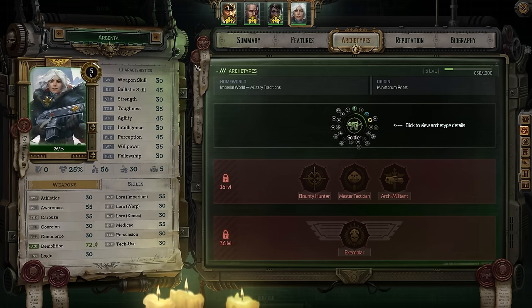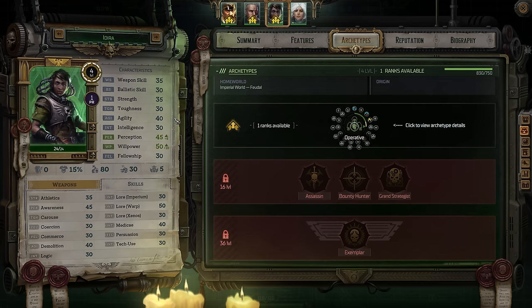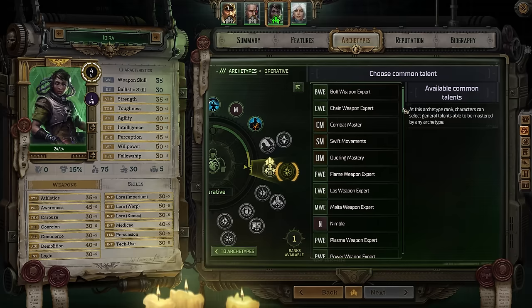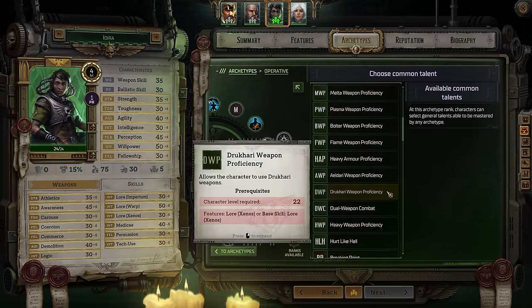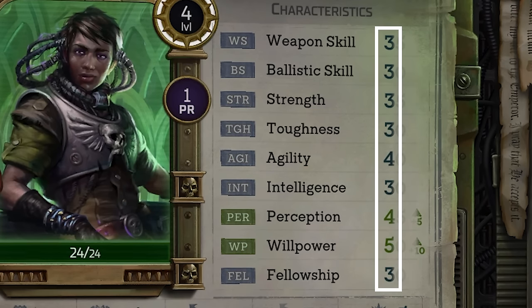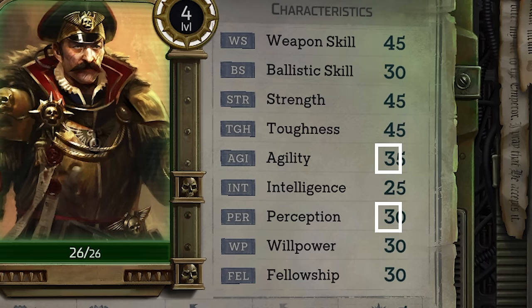Specialization applies to melee and ranged classifications as well. Somebody with a high ballistic skill should be using ranged weapons more often than not, and somebody with a high weapon skill should be using melee weapons. High perception and agility help an attacker land hits in melee as a way to counteract enemy dodges too, so don't forget to take that into consideration. Also consider weapon and armor proficiencies — not everybody can use every weapon in Rogue Trader, and you should keep that in mind as you commit to new talents. Another thing to keep in mind when leveling up is the importance of the tens digit in characteristics. These are known as bonuses.